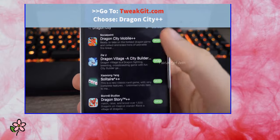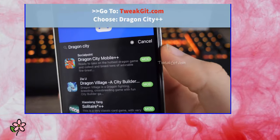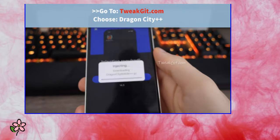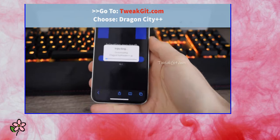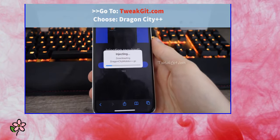Search 'Dragon City Plus' just like so, and you'll see it — it's Dragon City Mobile with a plus. Go ahead and tap on it, tap Start Download, and now it's downloading. You can be on any iOS version or any Android version.